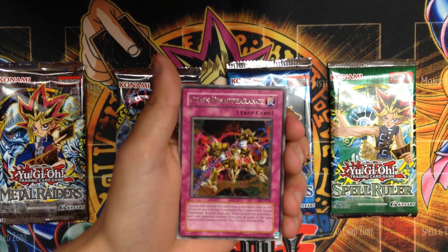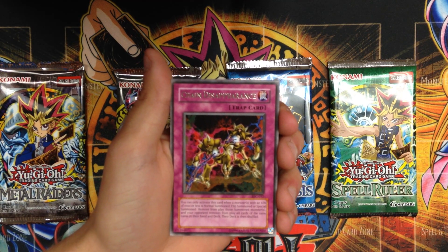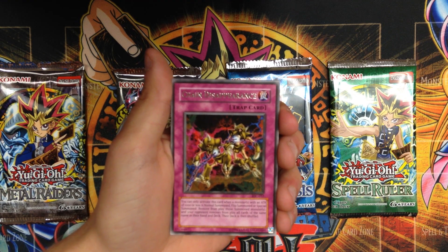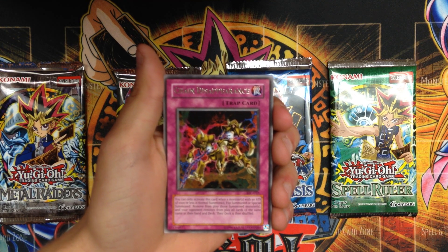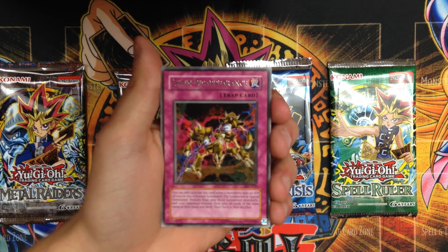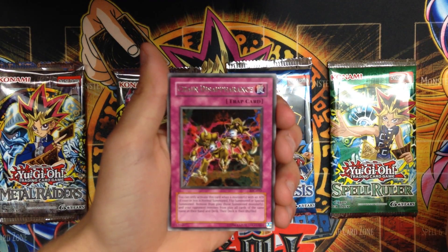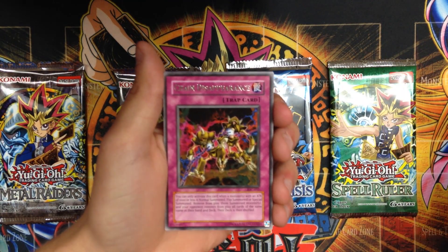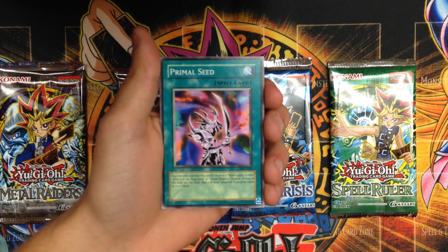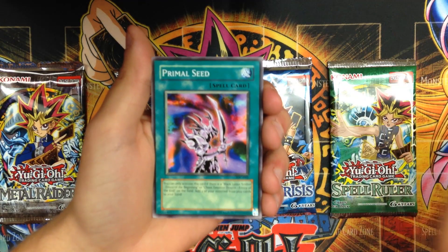A Chain Disappearance — another card I can't say I've ever pulled, so awesome to see it. You can only activate this card when a monster with an attack of 1000 or less is normal summoned, flip summoned, or special summoned — remove those monsters from play, and your opponent removes all cards of the same name in their hand or deck. The deck is unshuffled. It's got Man-Eater Bug on the cover — kind of a remake of Chain Destruction. Slightly better, especially for summoning Black Luster Soldier, Envoy of the Beginning, or Chaos Emperor Dragon.